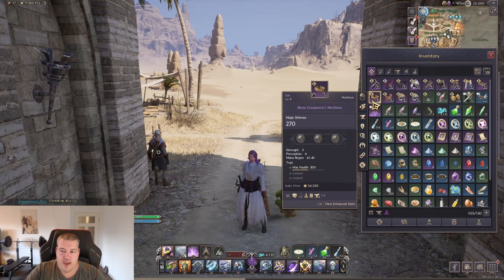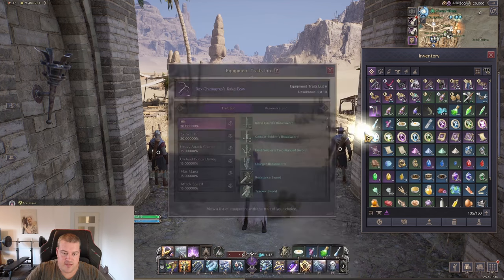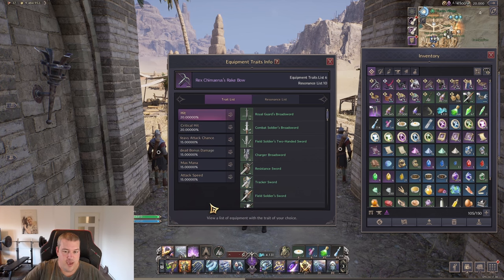First we need to understand which traits are actually possible. If we click on any item and go to the trait list icon, we will see what traits are able to be on that item. Importantly, not every item has the same trait options, so you need to choose your items for your build based on the normal effects the item has — for example dexterity and bonus damage — but also on the traits you're able to get. An item might have good stats but not the traits you need for your build to excel, making it useless.